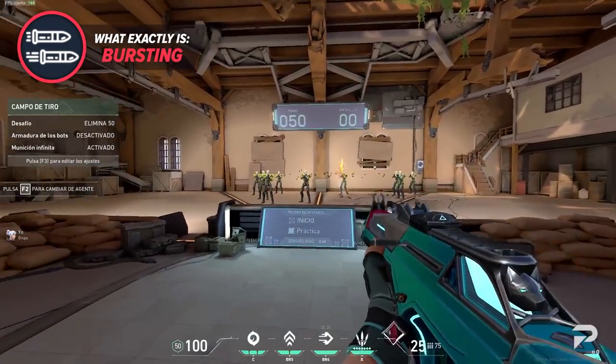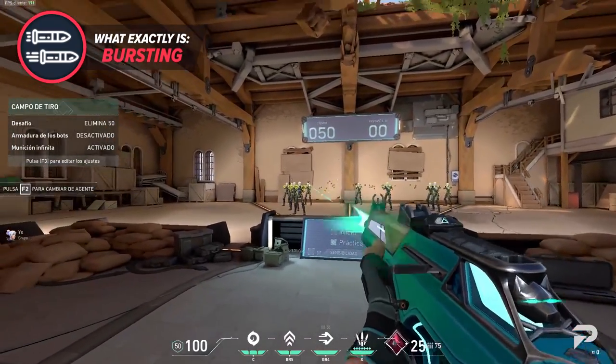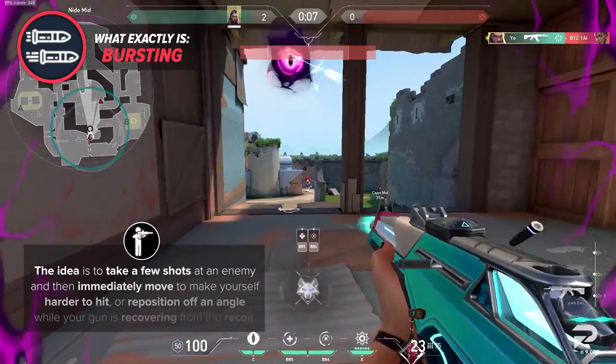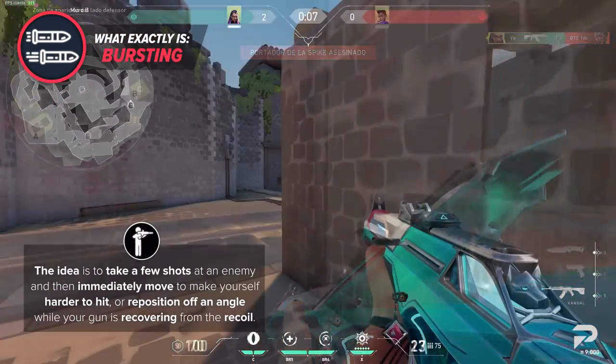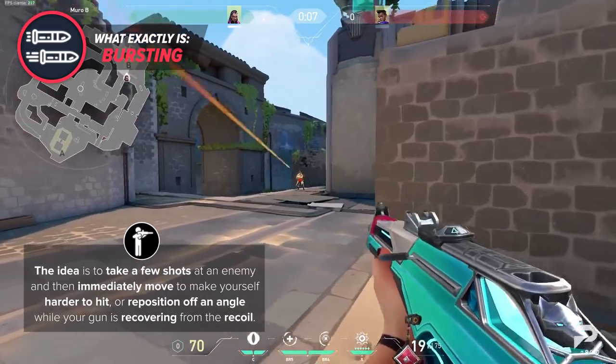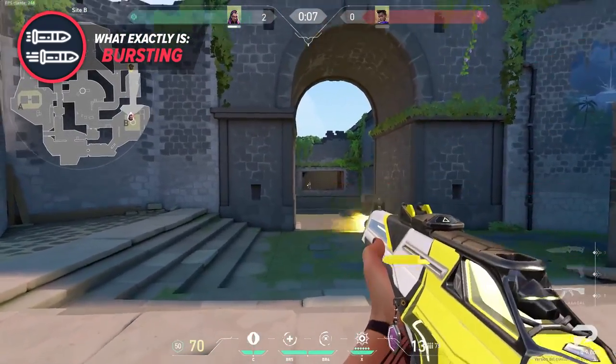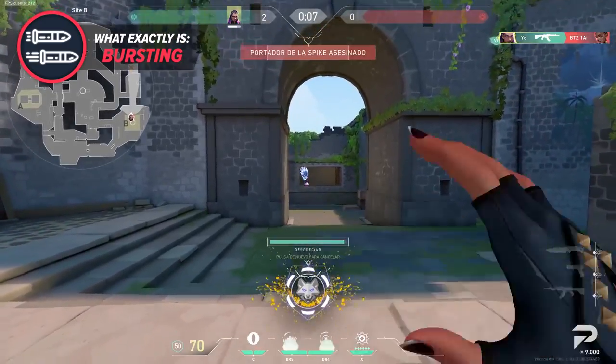In general, this fire style has a much smaller window of getting punished, but requires a lot more counter-strafing and movement mechanics to pull off properly. The idea is to take a few shots at an enemy and then immediately move yourself to make yourself harder to hit, or reposition off an angle while your gun is still recovering from the recoil. This gives you the benefit of taking a meaningful duel while still being able to reposition and fight right after.